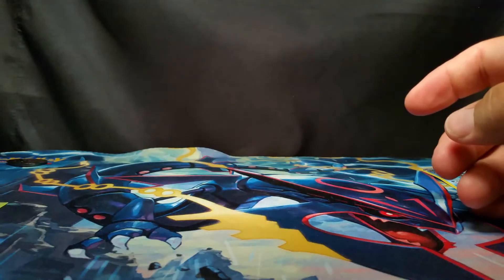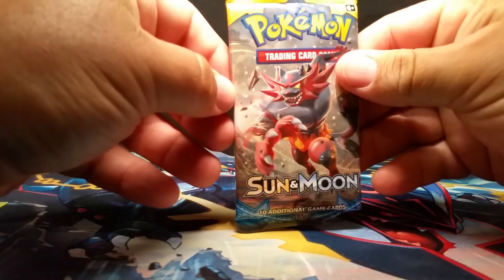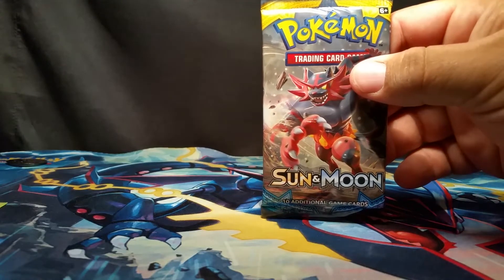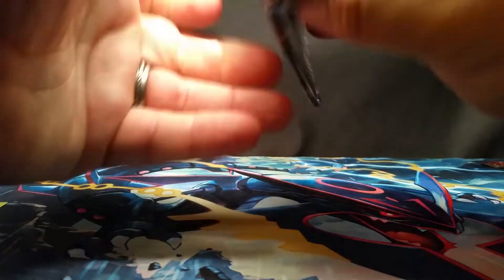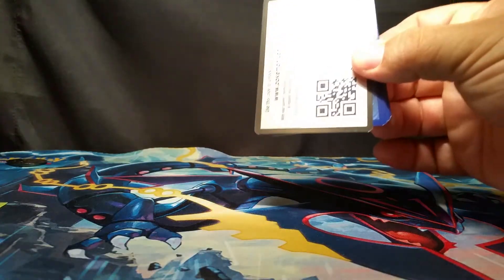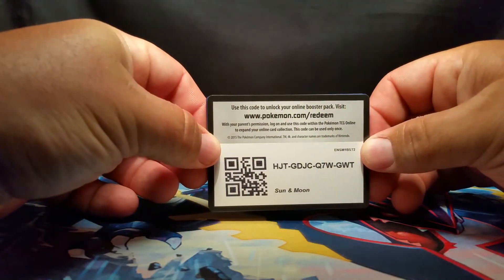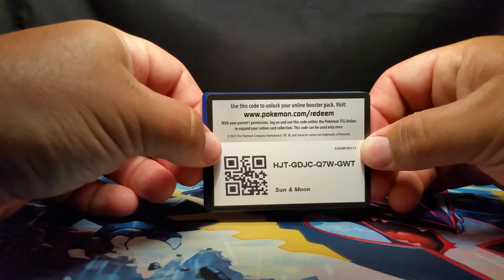Let us know in the comments what you get. Hopefully you get something really, really good. I am going to go ahead and open up my two packs and then we'll show the Evolutions ones. We're hoping for something really, really awesome in these packs. These single pack blister packs, I think they're a good deal — considering you get the coin and you get a promo and they're about $5.